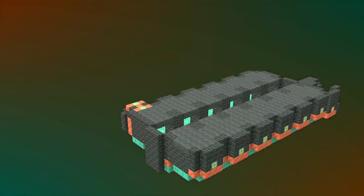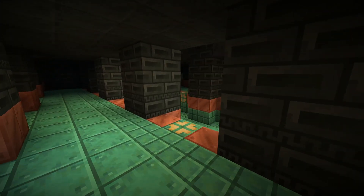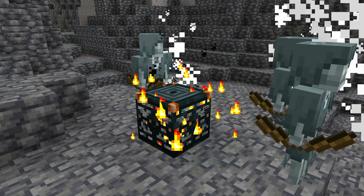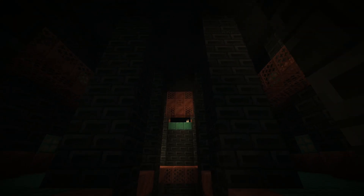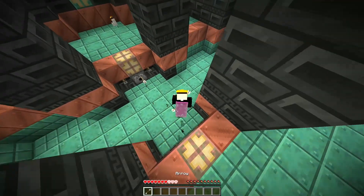All of these blocks come together to make a new structure called the trial chambers. These are dungeon-like structures that generate underground and are a combat adventure. There are trial spawners in the various rooms that spawn mobs based on the number of players that go into the fight and reward each of them. Then the spawner goes on cooldown. These aren't the only challenges or rewards in the trial chambers, though — there are traps to avoid and supply chests to loot.